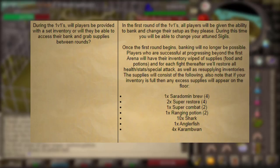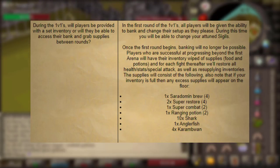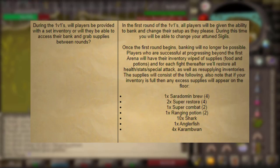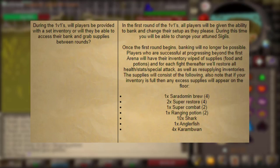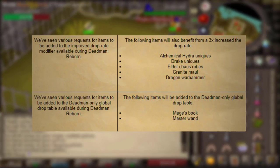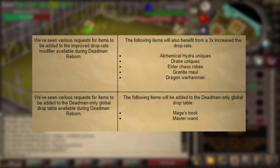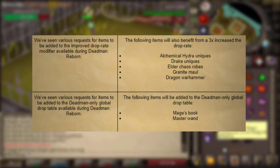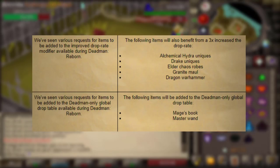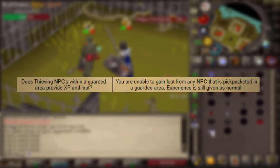During the 1v1s, you will have the ability to set up your initial inventory to whatever you want — if you want to take 20 brews, you can take 20 brews. But every fight after that you will get a set setup: one brew, two restores, 10 shark, one angler, four karambwans, a combat pot, and ranging potions. So the first fight is going to be crucial — stack your inventory with as many brews and restores as you think is needed for your highest chance of winning your initial 1v1. Also, you will be receiving extra drops everywhere, and in the past you could only receive VLS's and Zuriel staffs in the Wilderness. Now you can receive them everywhere, but they are much rarer outside of the Wilderness.